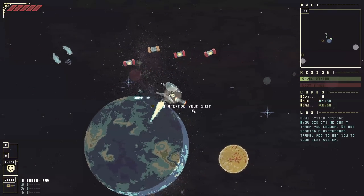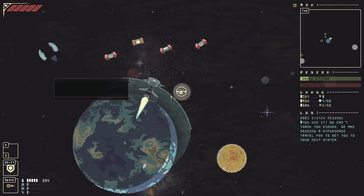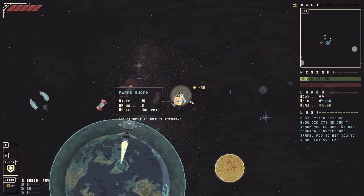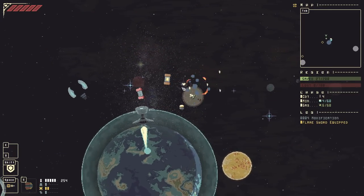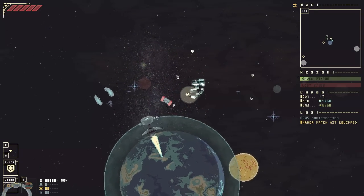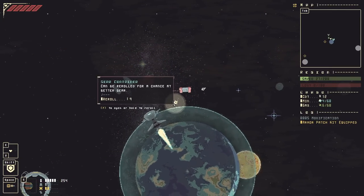Let's find out our rewards. We've got a ship upgrade — we can increase the max resources we can carry, or when firing your weapon the ship will sometimes materialize ammo, or 100 credits. I'm going to increase the amount I can carry in my hold. We've also got a Flame Sword — it is literally a flame sword. And an armor patch kit that heals us — basically a health potion that would have been integral to saving our skin during the last dogfight.